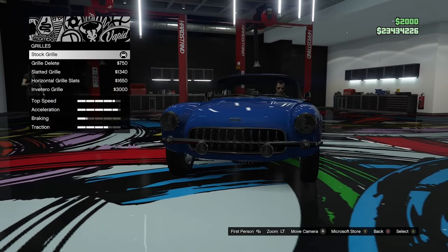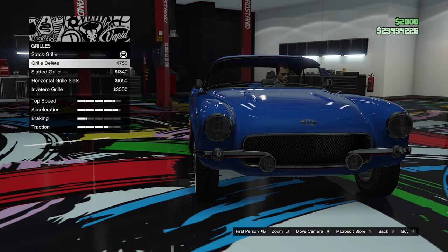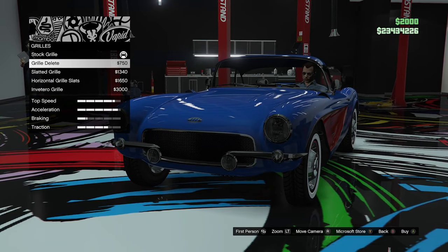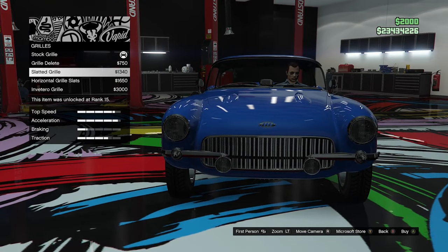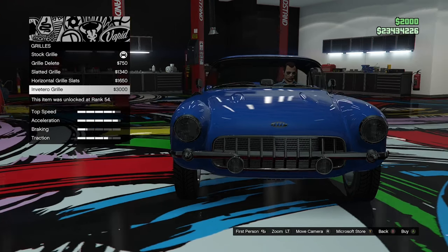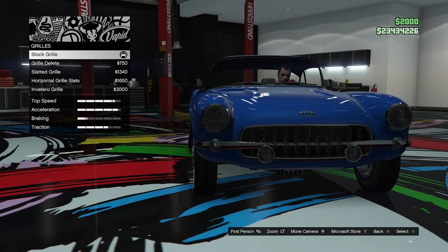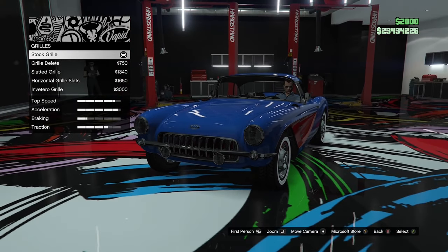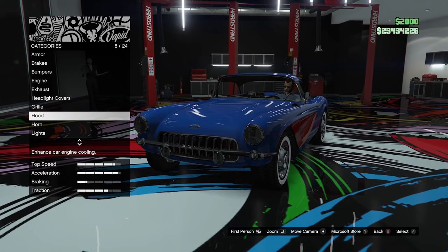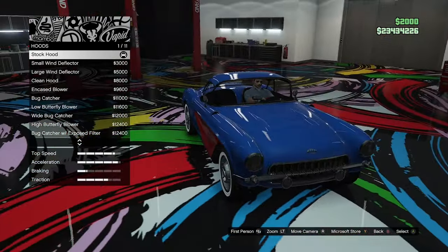Grill options next. We've got this lovely chrome grill, but we can go for a grill delete which gives a mesh grill. Then there's the slatted grill, horizontal grill slats, and the Invetaro grill which is a bit more like the real Corvette would have had. I actually just prefer the stock one — I think that looks pretty good. I'm kind of keeping this thing a little bit stock, because this kind of car doesn't need much customization to look good. It already looks pretty cool.